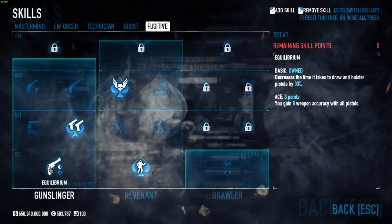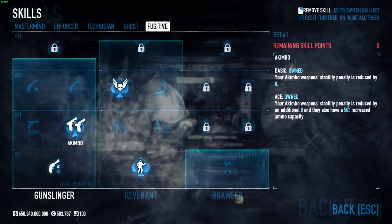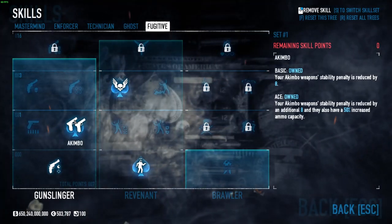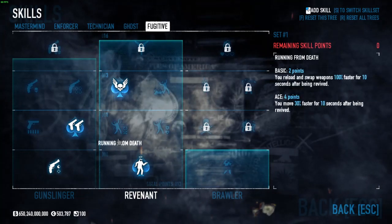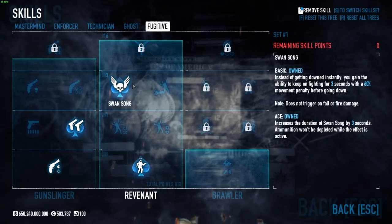In Fugitive, you want Equilibrium basic and Akimbo aced for the akimbo factor — it gives you an extra magazine or two in the akimbo judges, which are quite useful. In the middle tree of the Fugitive, you want 9 Lives for the extra down, and Swansong, because infinite ammo on the akimbo judges? Yes, please.